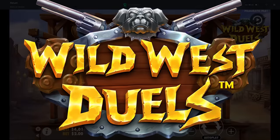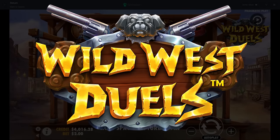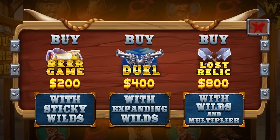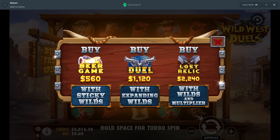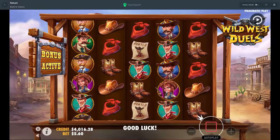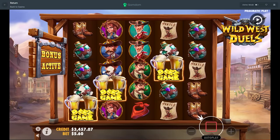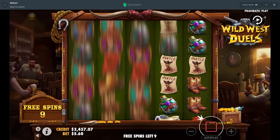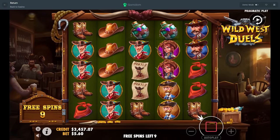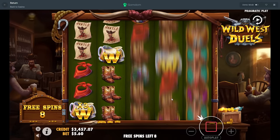Alright, what's up guys, today we're on Wild West Duels — we got a new wild west slot with wilds and multipliers. Wait, let me try the expanding wild. Okay, one second, let's buy this one really quick. I've never played this obviously, we'll buy this and then we'll try the other ones as well. I didn't know this was a thing, so — 10 spins.